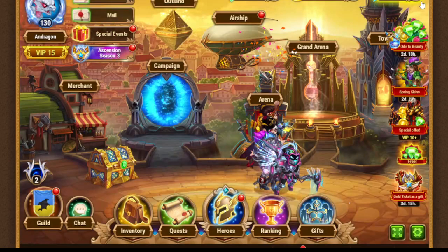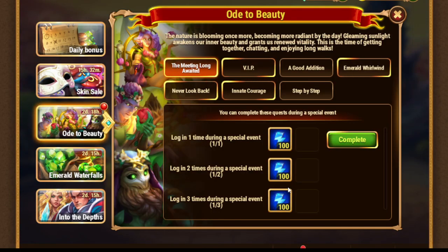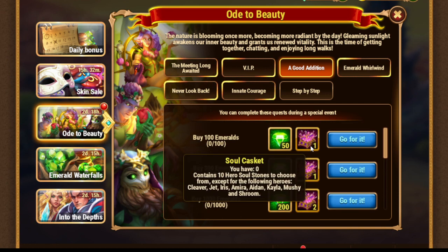Let's move on to the quests of Ode to Beauty. Log in three times, get VIP up to fifth level, buy emeralds. We can get a soul casket which contains ten hero soul stones, but you can't get heroes which are unique — like Cleaver, Jett, Iris, Samira, Aiden, Kayla, Mashi, and Shroom. You can still get some other heroes, but it's just about buffing your roster, so don't expect too much.